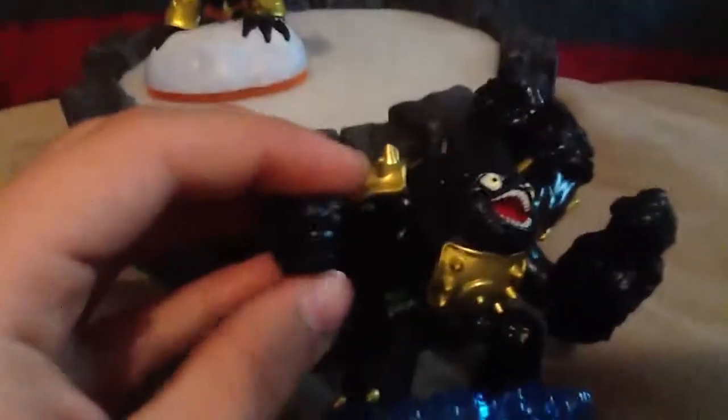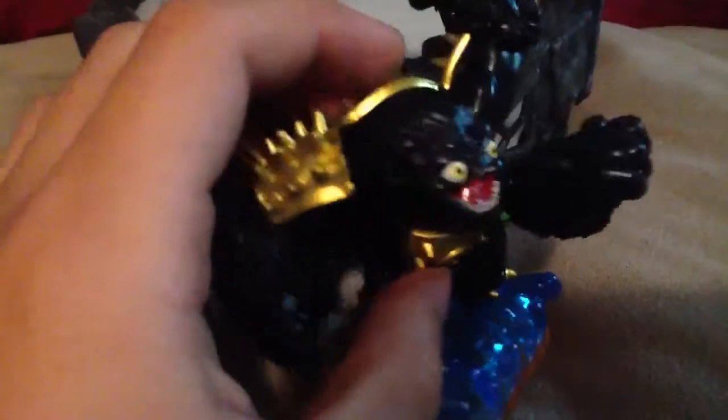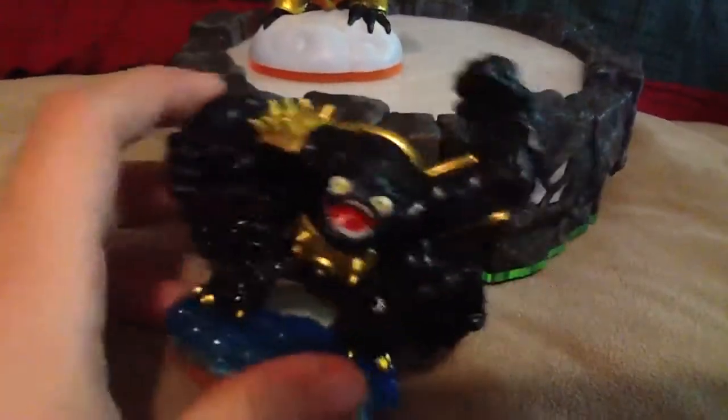Anyways, here is Legendary Slam Bam. He looks really cool, but in game it really stinks, because when you're playing with him he's a lighter blue than he is right now. He's metallic and he glows, which is weird, and he doesn't have the golden armor on him, which really stinks because he looks awesome with the golden armor. So he doesn't look cool in game at all in my opinion. But anyways, he is mostly blue and he has one of his arms up and four of them ready to punch somebody.